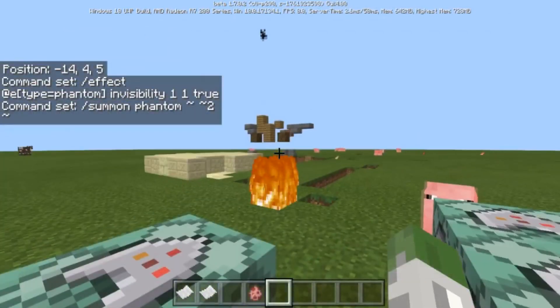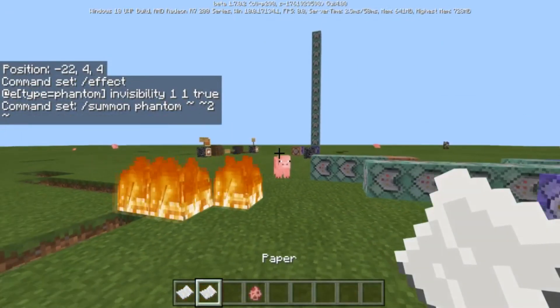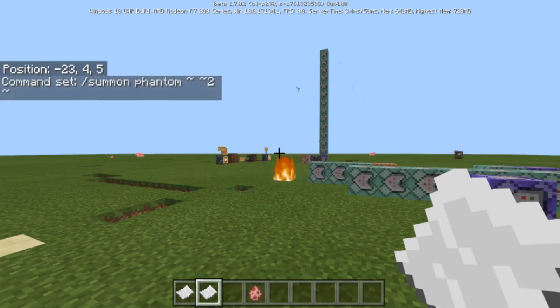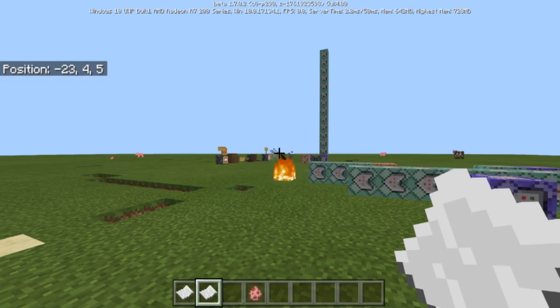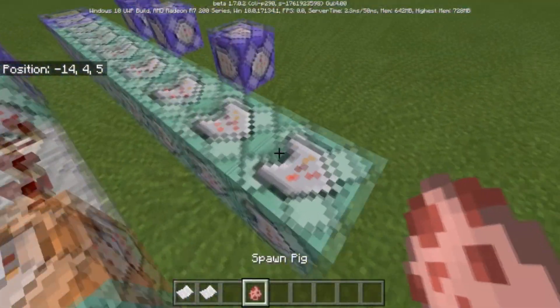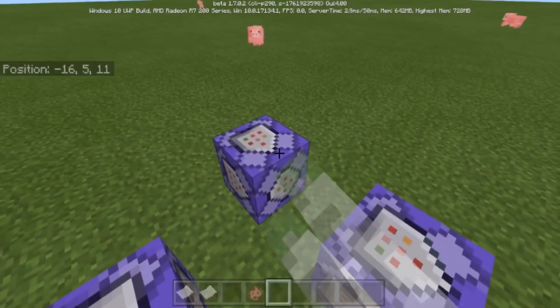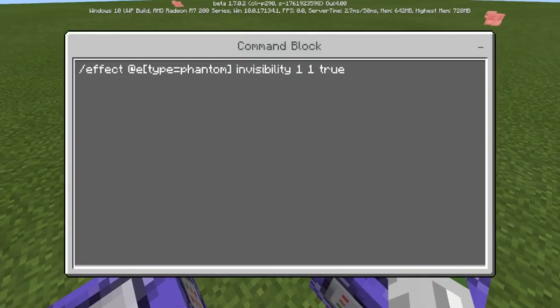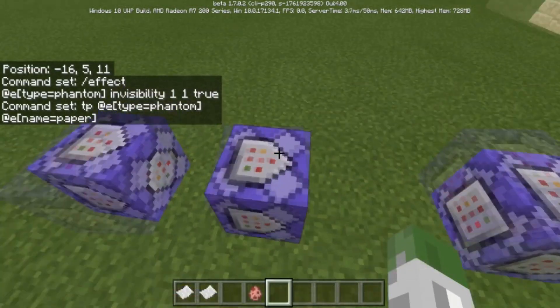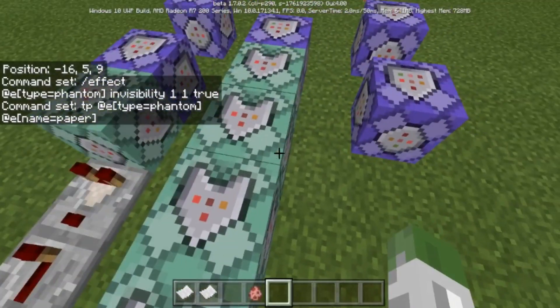This last command makes sure the phantoms are invisible so you can't see them. The cool thing about phantoms is during the day they are on fire, so it looks like you're throwing a fireball — it's just the actual phantom on fire in daytime. It won't really look like that at nighttime, but you can still use it at night because it will set fire down and you'll have a dark particle effect. These are on repeat: one affects the phantom with invisibility and one teleports the phantom to the paper.